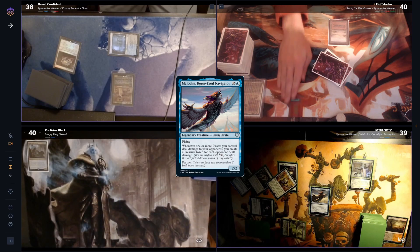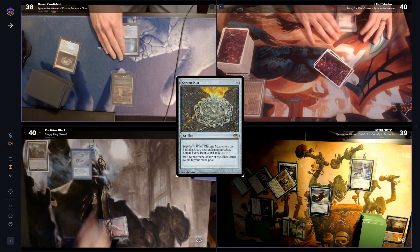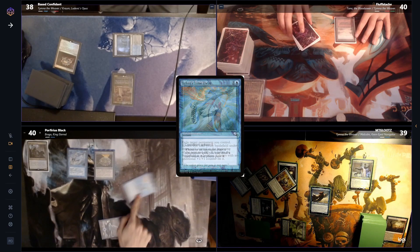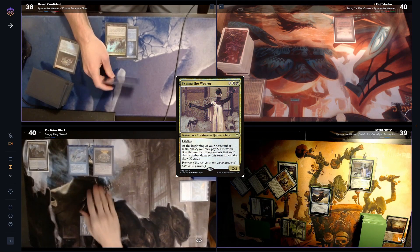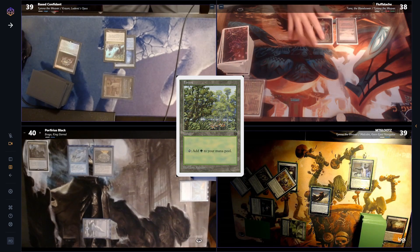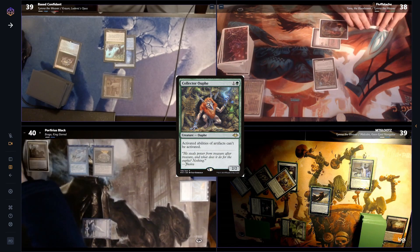I'm tilted already, I'm not gonna lie. Worf plays a Snow-Covered Island, then plays a Mystic Remora, and then a Chrome Mox. He imprints a Teferi's Time Twist and passes — feeling pretty gypped, having to go last in the turn order. Base plays a Forbidden Orchard and heads to combat, hitting Fluff with Tymna. He nets one life after paying the other to Tymna's ability and draws, but doesn't do anything else and passes. Fluff plays a Forest, and to the dismay of the table, casts a Collector Ouphe. It resolves, and he's done after that.